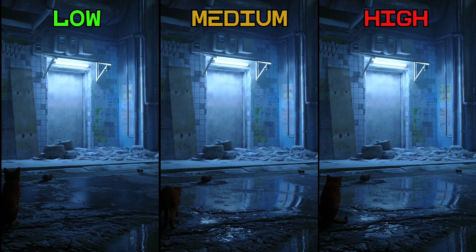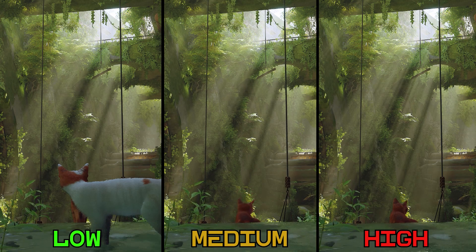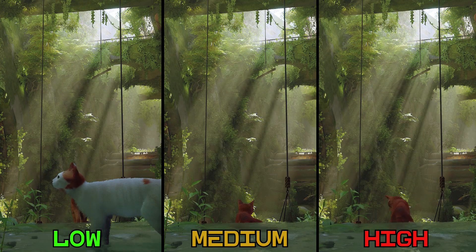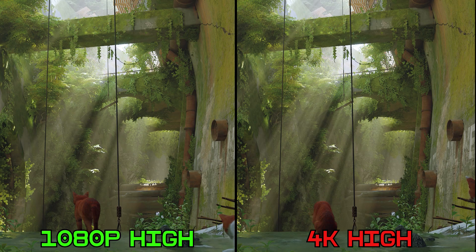The second thing effects quality changes is volumetrics, like here with the light shaft, where both low and medium look flickery and low-res compared to high. Also in this game, volumetrics scale with the resolution you're playing at — for example, 1080p high volumetrics don't look as clean as 4K high.